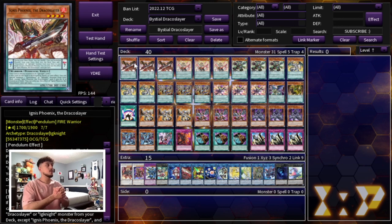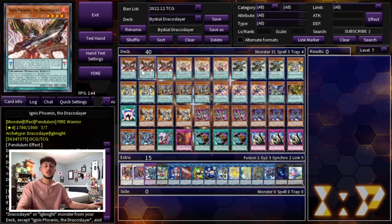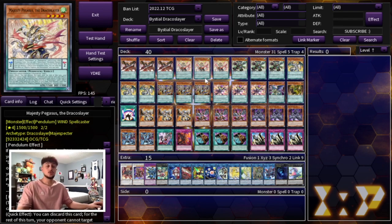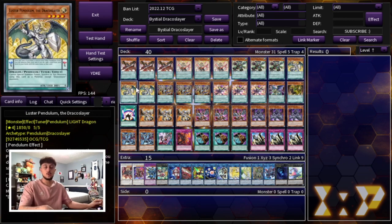Let's get into the deck profile. We're starting off with 3 Ignis Phoenix, 3 Majesty Pegasus, and 3 Dynamite Powerload — the brand new Draco Slayer cards, maxing out on all of them. Majesty can literally search any field spell, which is insanely powerful in today's format, especially post-side. We're not running Dynamis Charge in this build since this is more of a control build — really a Bistial Draco Slayer deck. You want to play just the names you need. Then we're playing 3 Luster Pendulum, your Tuner, which gives you access to some really powerful extra deck cards.